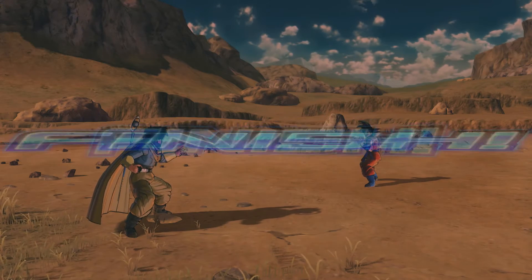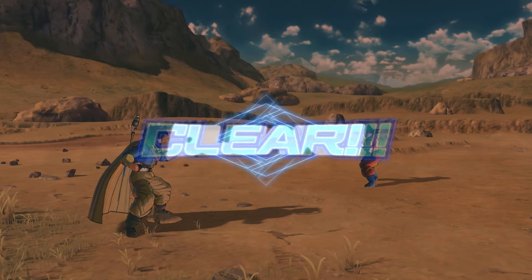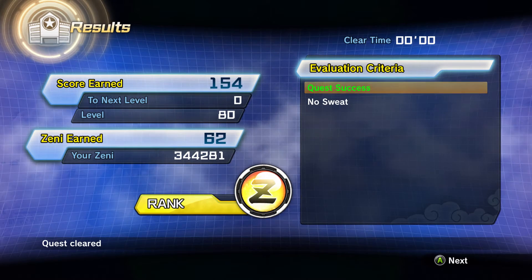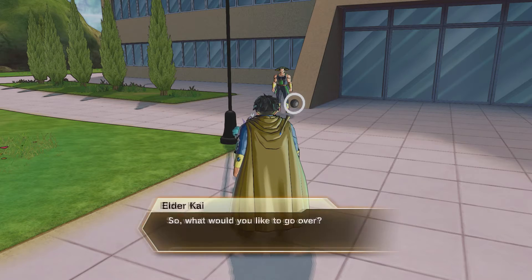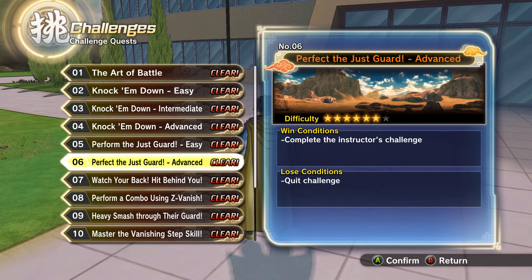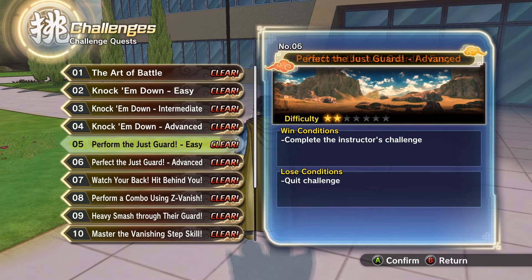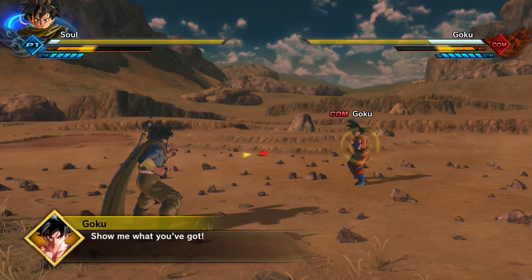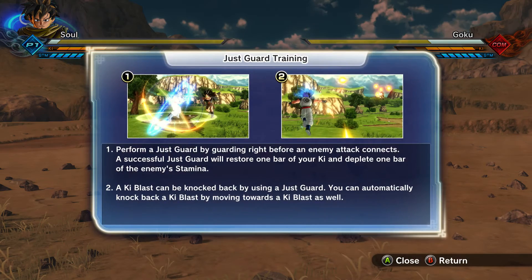For a perfect block, you're simply going to time your guard as you see your opponent's fist making contact with you. You can perfect guard not only punches, but key blasts and ki supers too, but you have to time it perfectly — if you wait even a millisecond late, you're going to fail and just get hit. The best way to get your timing down honestly is to just go play your matches, whether you're losing or not, and practice your perfect guards and back hits.